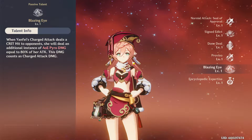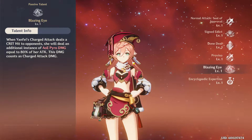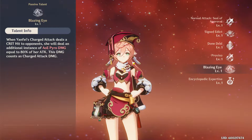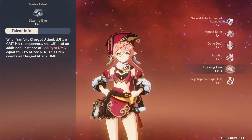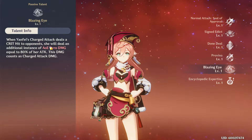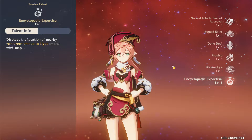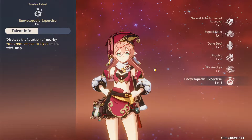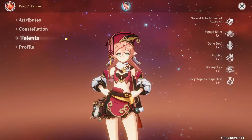Her last passive talent: when Yanfei's charge attack deals a critical hit, she deals an additional instance of AoE Pyro damage equal to 80% of her attack. This damage counts as charge attack damage, so anything that increases charge attack damage like Wanderer's Troupe will also boost this proc. This makes crit very valuable on Yanfei. Her world passive talent shows you unique resources in Liyue, kind of the counterpart to Klee who shows resources in Mondstadt.